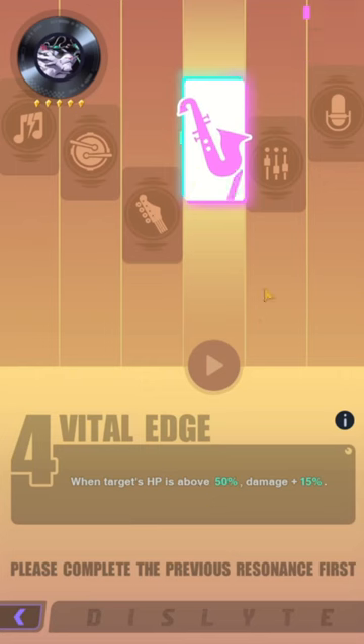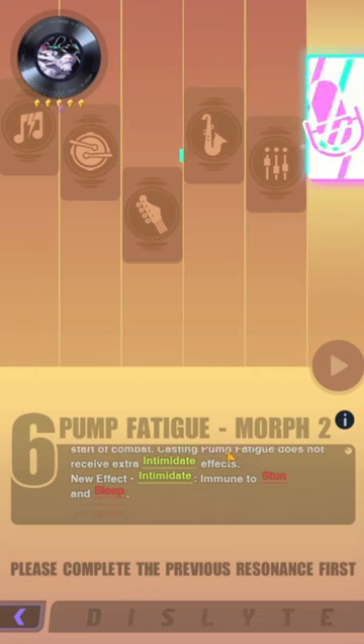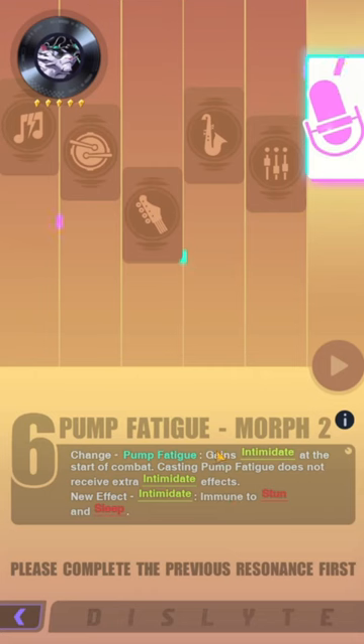R4: when HP is above 50%, damage increases by 15%. R6: Pump Fatigue gains Intimidate at the start of combat. Casting Pump Fatigue does not receive extra Intimidate effects. New effect: Intimidate grants immunity to stun and sleep. He can still be frozen and petrified though, so he's not completely immune to stuns. R6 might be useful but not that impactful for PvE.